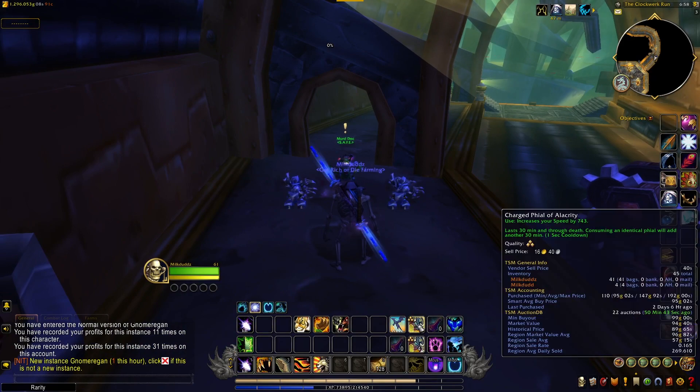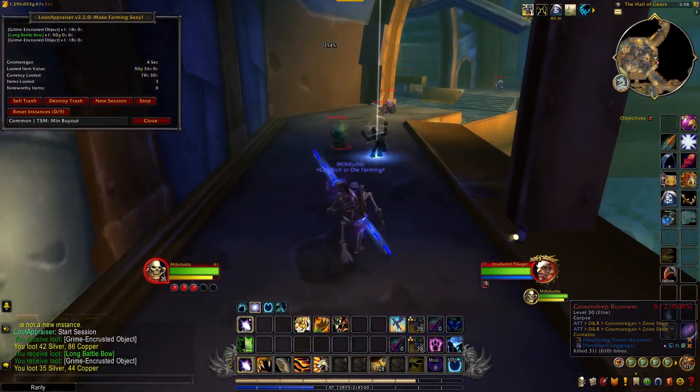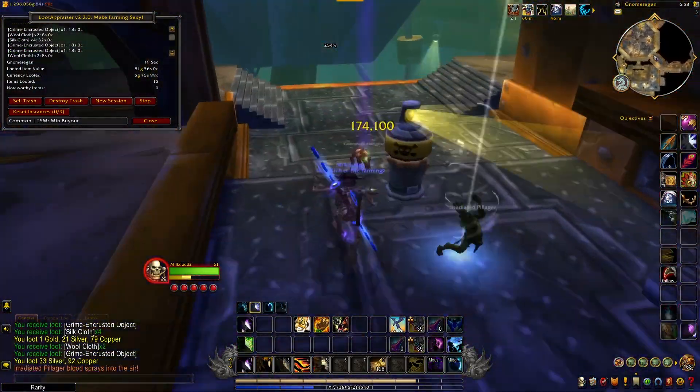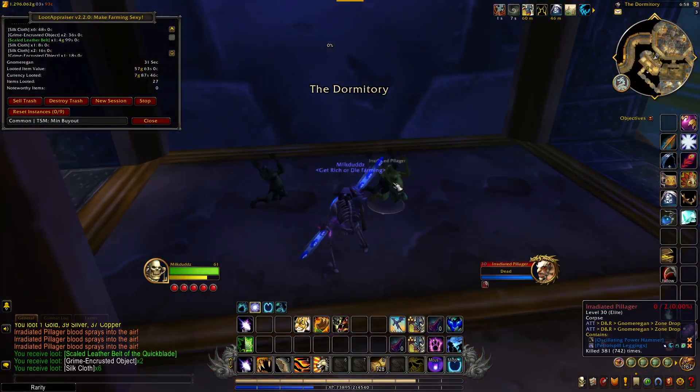I recommend bringing a Druid for this, for the Dreamwalk ability, and bring a speed set and some speed potions if you have them. You don't need them — it just makes it so you can run this a lot quicker. And if you're going to follow my route and you want to keep it under six minutes, you're definitely going to need a speed set.